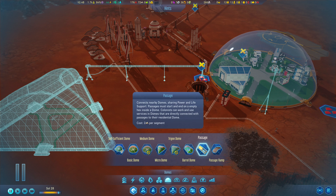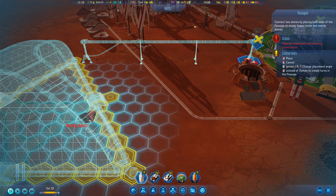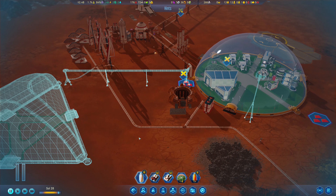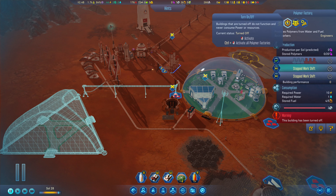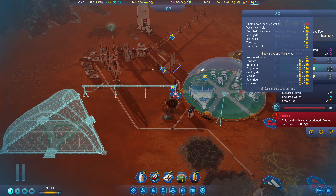Ah — Passage. Two concrete per segment, and we need to place that from inside. Oh right, of course — we don't have a dome to do so. Either way, we'll do that. In the meantime we're going to start getting this going, as well as the polymer factory, which we do have the power for. That should get us started.